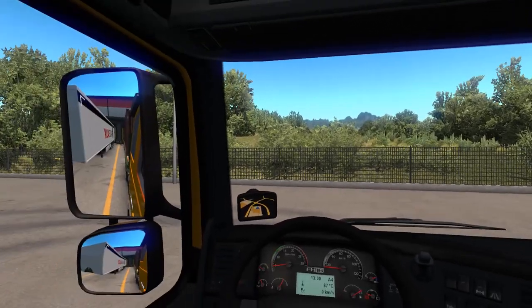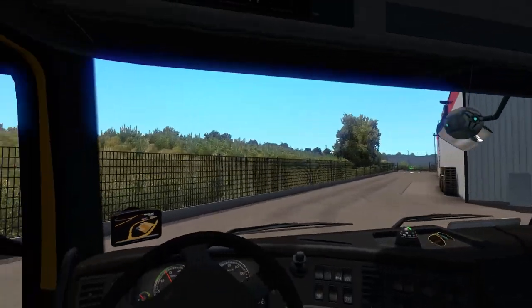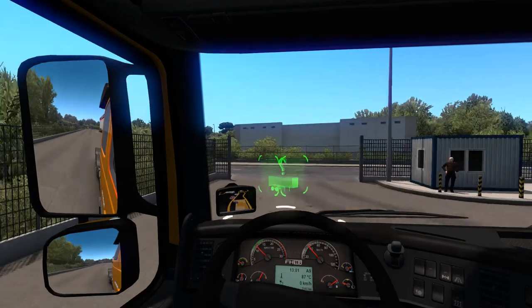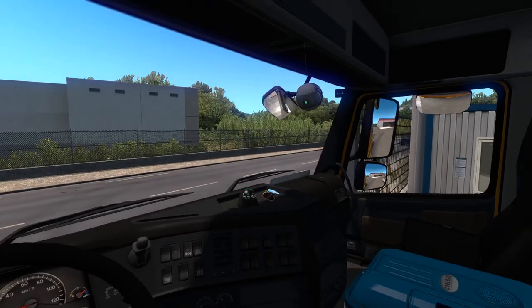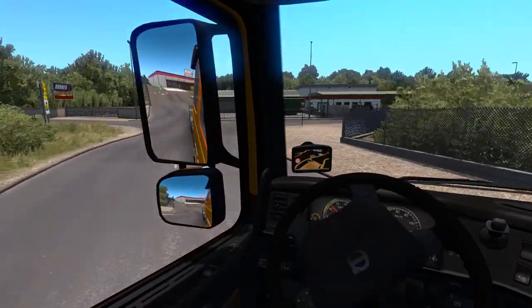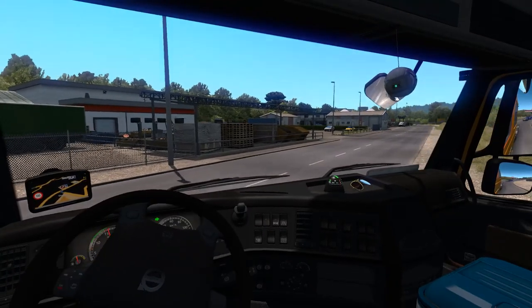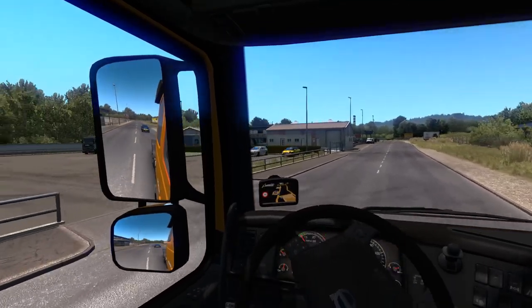We're going back to the service station, which I believe is over here somewhere. I may wind up messing around and buying this garage here in Ajako — I've been around this town so much. I think it's off to the left here. Yep, there it is over there. There it is right here. I think I'm out in the street. And then a quick left and we are back to the service station.